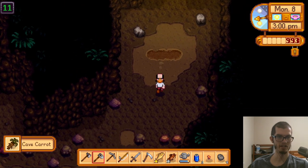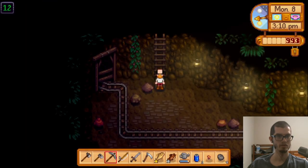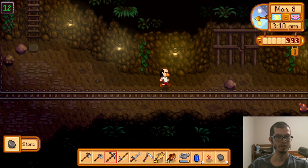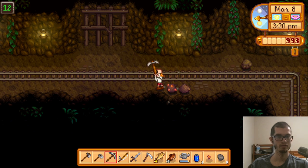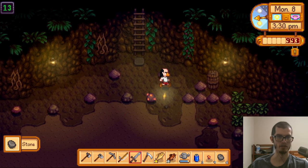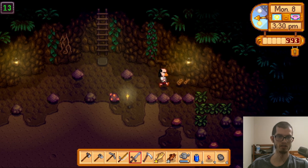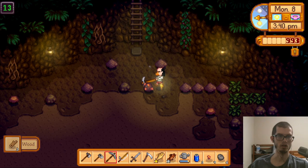Oh, you know what — I forgot this is a thing. Just dig up a cave carrot — that's cool. This is going so much better. Just mine on good luck days and never come down on bad luck days, or even neutral luck. Why settle for mediocre when you can have good luck?